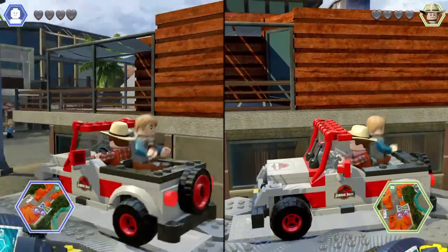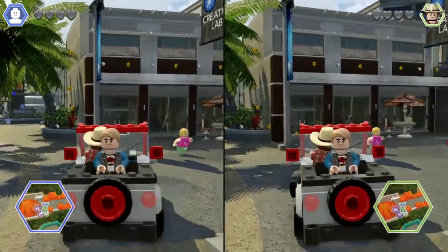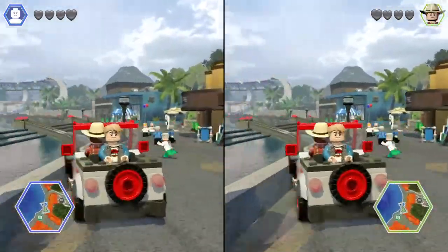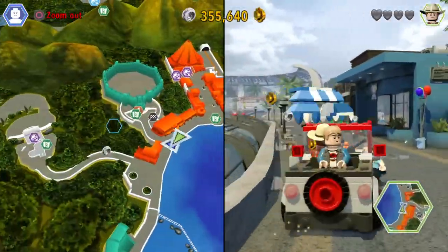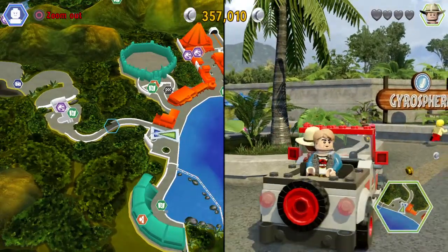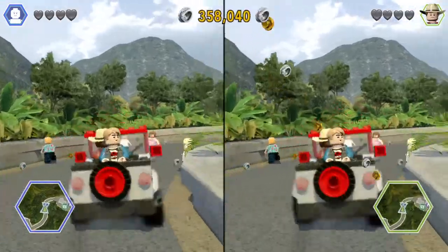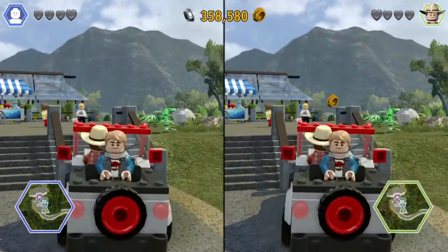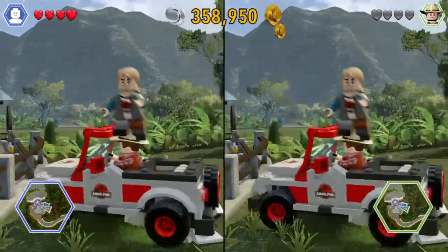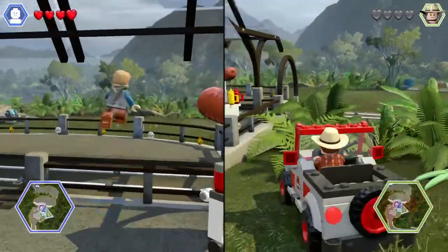I'm in. Are you being a passenger? Out of the way, beep beep beep beep. Crash! Might run you over. Which way is it? The Gyrosphere Valley — turn this way. Get out of the way. Win! Okay, I think that's it for me here.